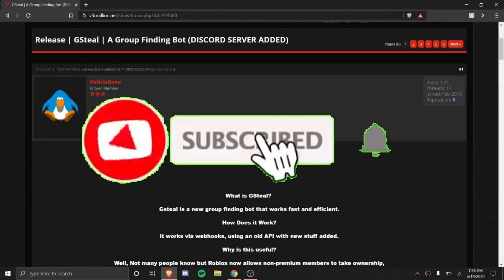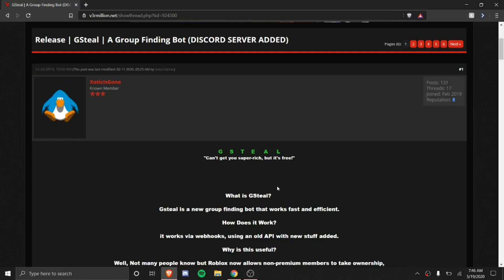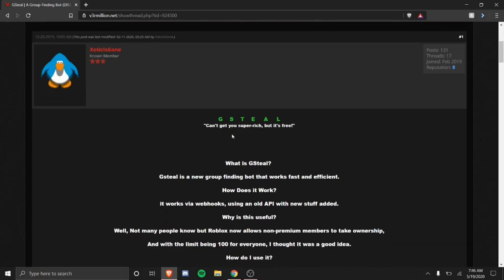Hey, what is up everybody, my name is Michael and in today's video I'll be teaching you guys how to set up and use a bot called GSteel, which is basically a group finding bot. It's pretty fast and it switches through groups that have no owners and checks if they have Robux or not.